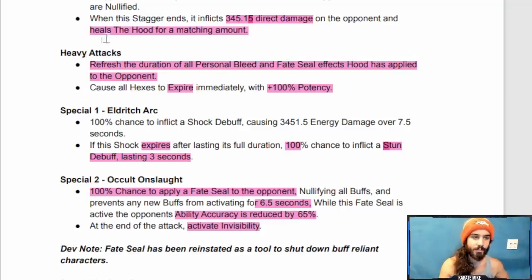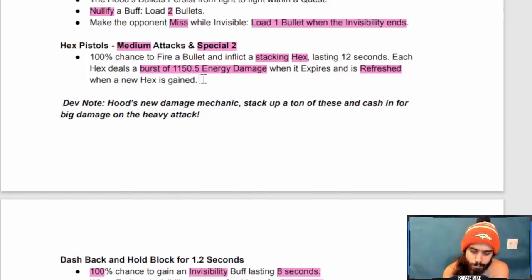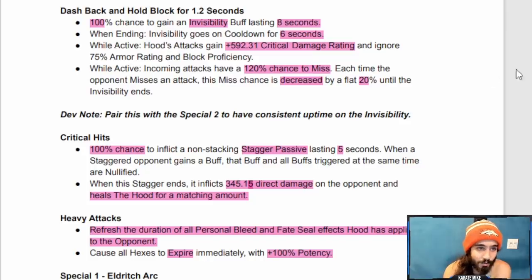The heavy attack refreshes the duration of all personal bleed and fate seal effects. When applied on the opponent, it causes all hexes to expire immediately with plus 100 potency — so if you stack up a bunch of hexes and use the heavy attack, boom, big damage. Dash back and hold block gives a 100% chance to go invisible for eight seconds; when ending invisibility it goes on cooldown for six seconds. While active, Hood's attack gains plus 592 critical damage and ignores 75 armor rating and block proficiency. Incoming attacks have a 120% chance to miss, and each time the opponent misses, that miss chance is decreased by a flat 20 until the invisibility ends — so you get two free misses.